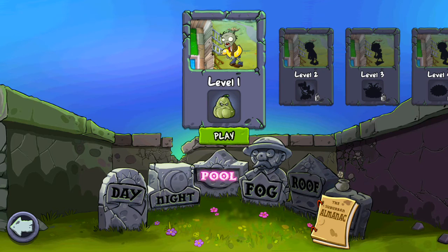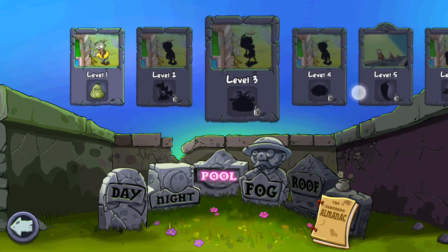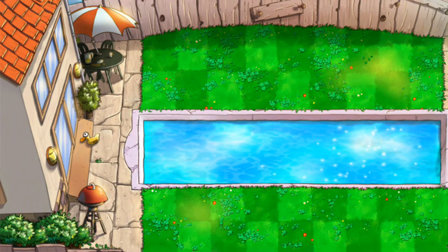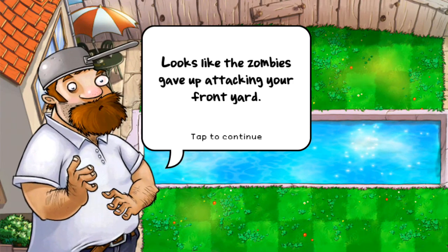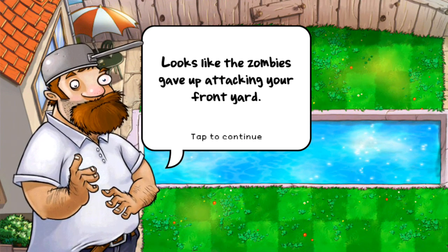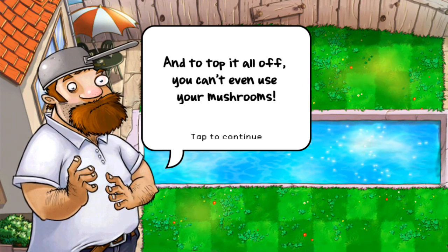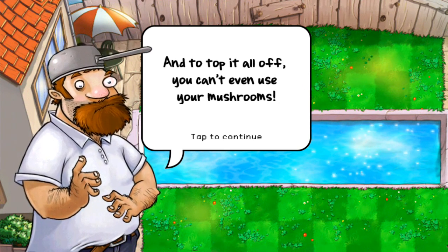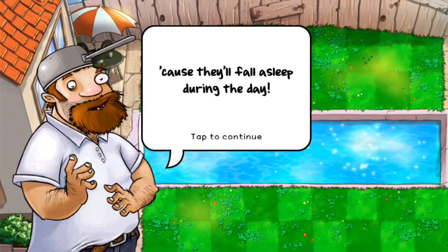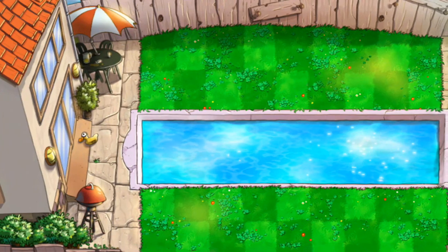Hey everyone, welcome back to another episode of Plants with a Zombie. In this one we will do the pool stage, or the third stage. Again there's 10 levels of them. We just got the lily pad from the previous one. The zombies gave up attacking your front yard and now they're trying your back yard, and on top of that you can't even use your mushrooms because they'll fall asleep during the day.